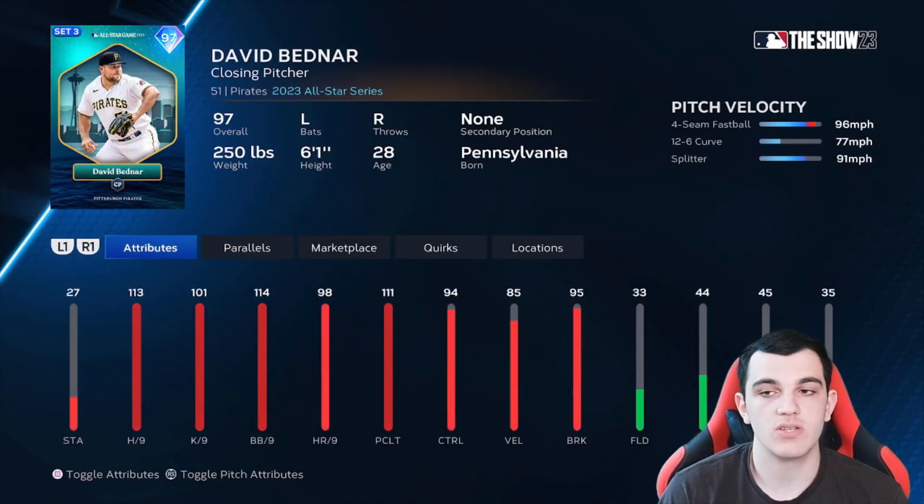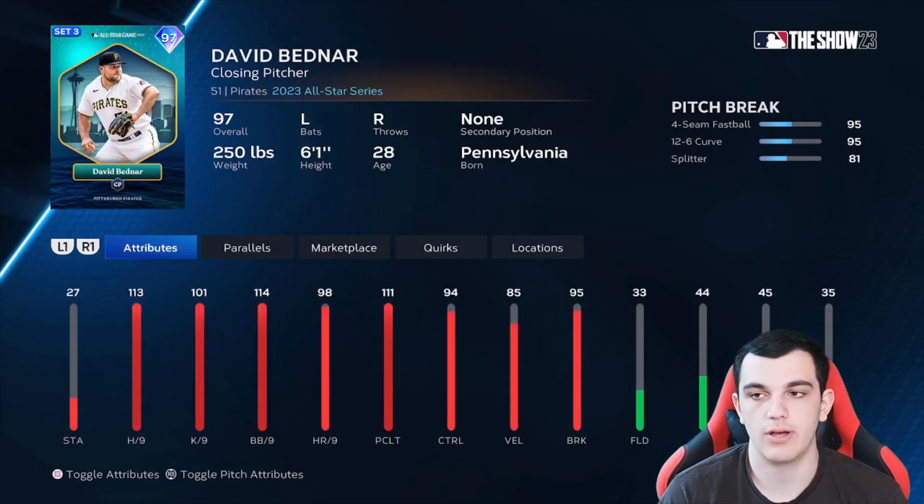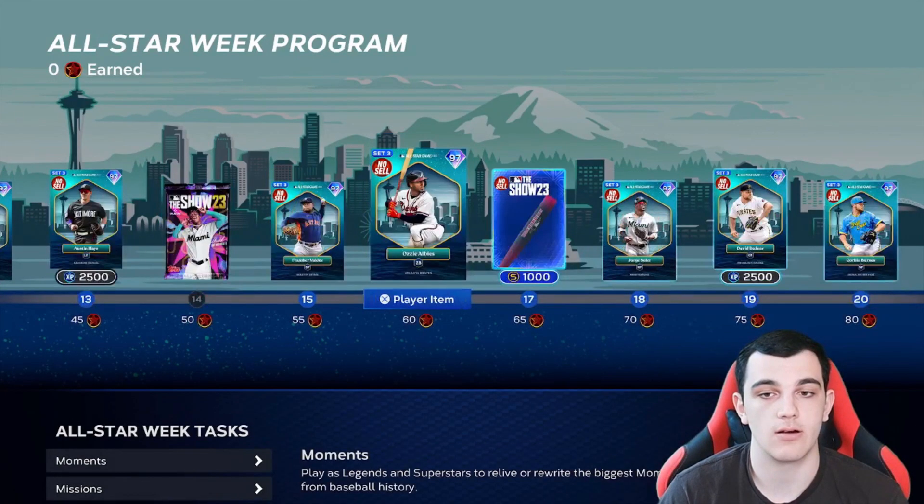David Bednar — four-seam, 12-6, splitter. His cards are never really good, but cool to see him get an all-star card. Control and break are pretty good. Jorge Soler — always love to see a Jorge Soler card. Maxed out versus left, 84-104 versus right, 97 clutch. Has silver defense. That's pretty good for a Jorge Soler card.